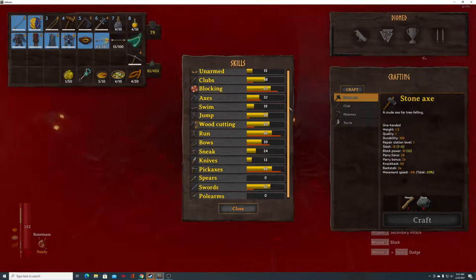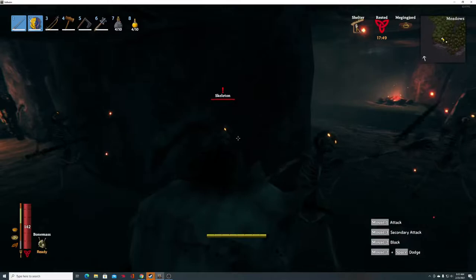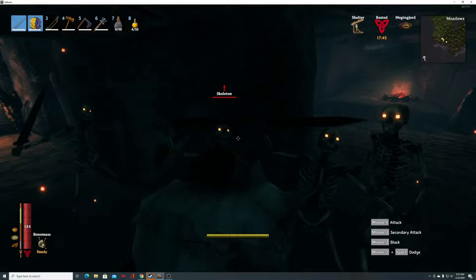My blocking is 63 and my swords is 62 — that's hard to do, it's really hard to race block. I just sit here and drink coffee and watch YouTube videos while I train.